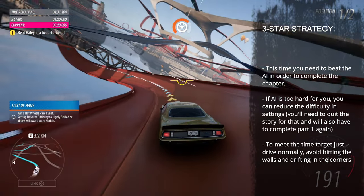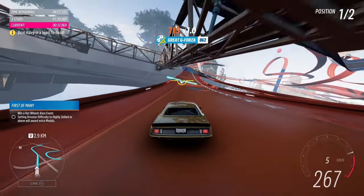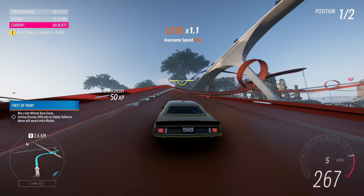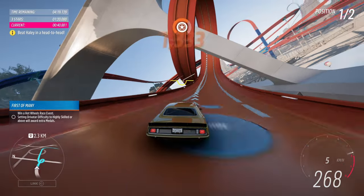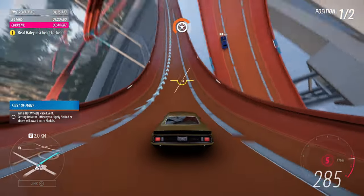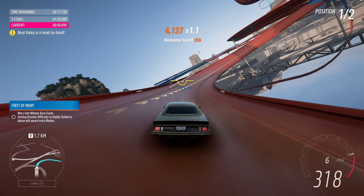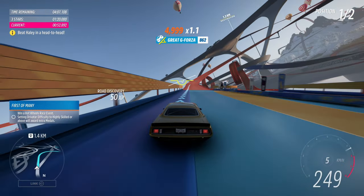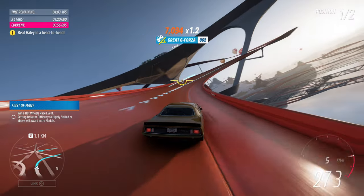Once you pass them, almost regardless of the difficulty, they will have almost no chance to catch back. But if you have an issue beating the AI, just lower your driver difficulty in the settings and you should be good. In terms of timer, 120 seconds is obviously a little bit less relaxed than the 8 minutes you had in the first part, but also not hard. As long as you don't smash into the walls and don't drift into the corners too much, you should have a very relaxed way to three stars.